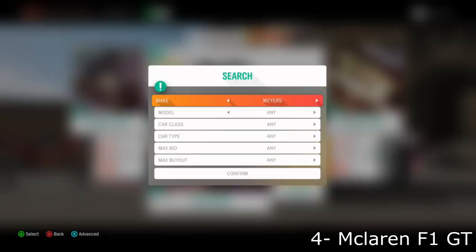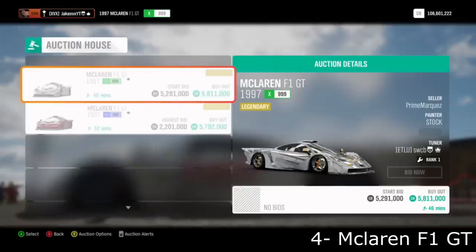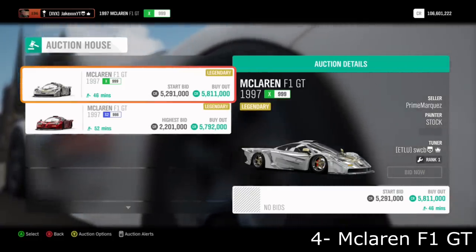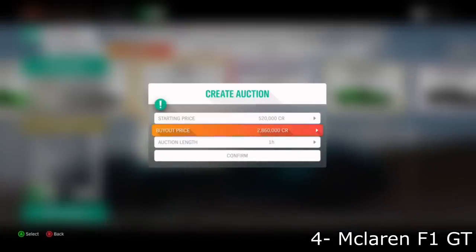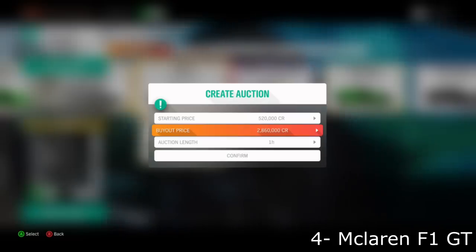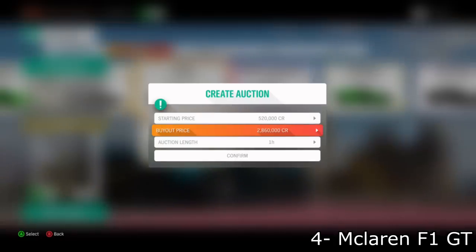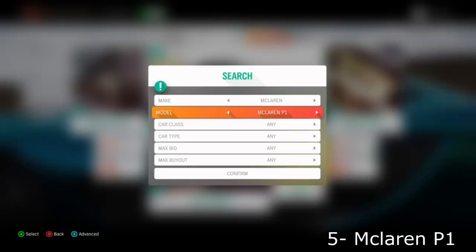Next up is one of my favorites but one of the harder ones — the McLaren F1 GT. They're a bit rare. Searching for the F1 GT right now, there are only two on the market. The McLaren F1 GTs are listed for about 5 to 6 million credits, but they are actually listable for as low as 2.8 million. If you consistently search enough, because there are so few on the marketplace, you can find one for 2.8 million and make maybe 3 million credits profit.